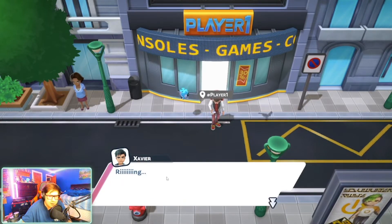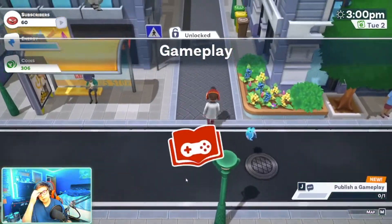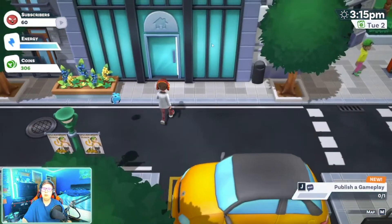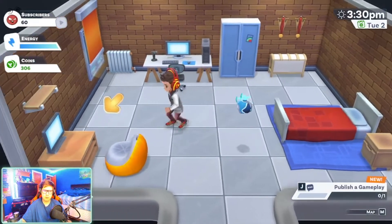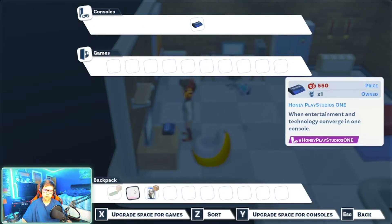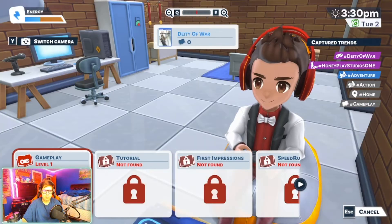Xavier messages: 'Do you have the game on console yet? Great — now go record your first gameplay.' I go back home. The drone says to place the game and console in the gaming corner from my bag. Console and games placed — and now I record video: Deity of War gameplay. Let's go!